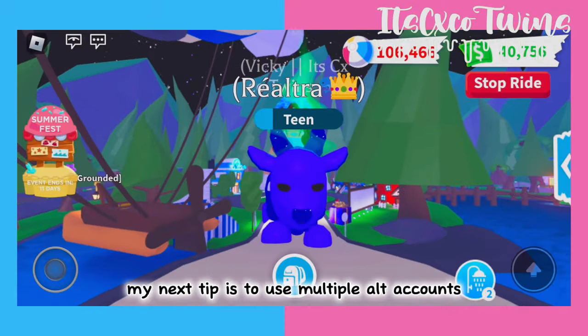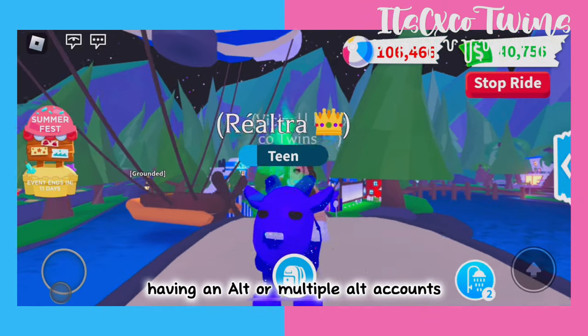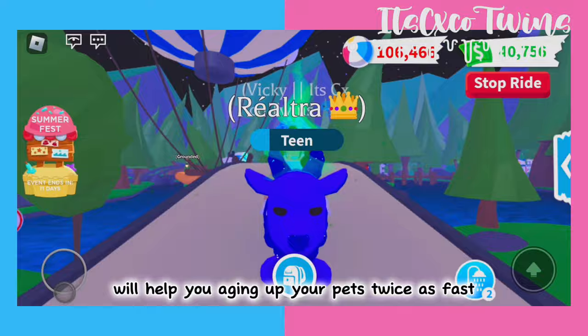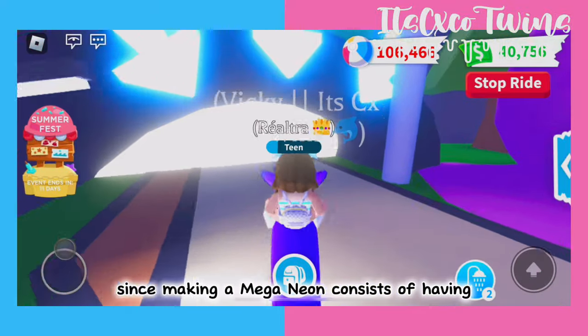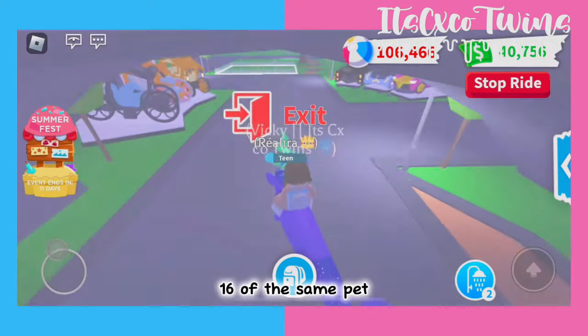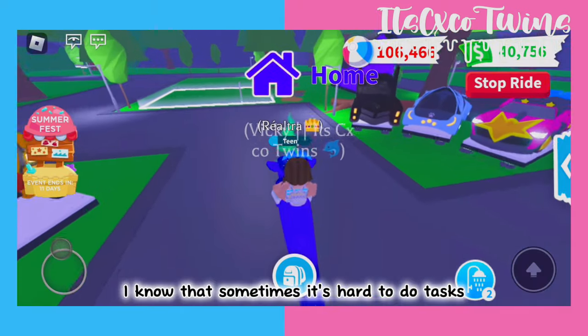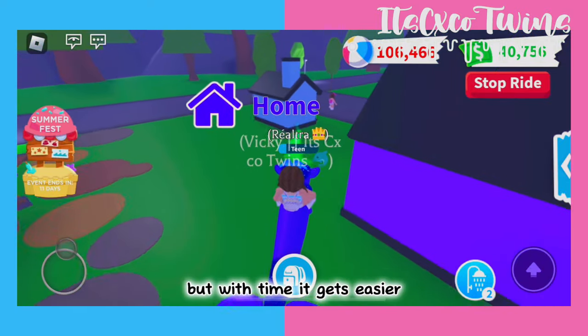My next tip is to use multiple alt accounts. Having an alt or multiple alt accounts will help you age up your pets twice as fast, since making a Mega Neon consists of having 16 of the same pets. I know that sometimes it's hard to do tasks on multiple accounts, but with time it gets easier.